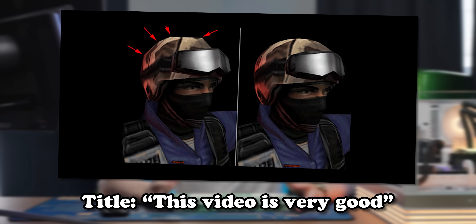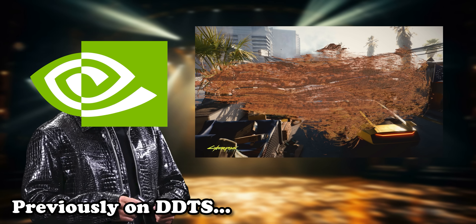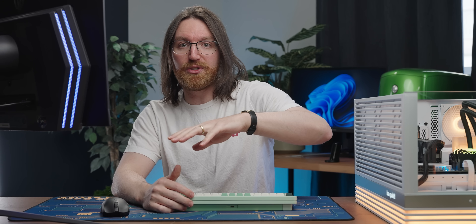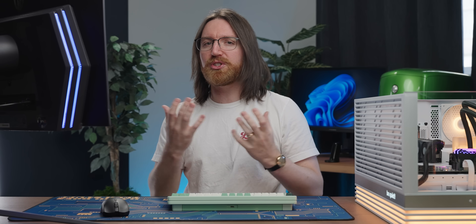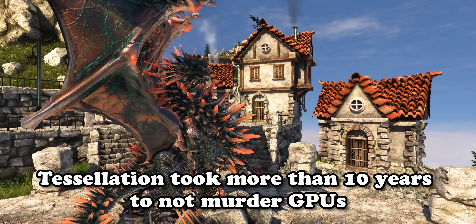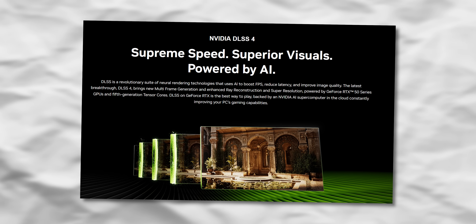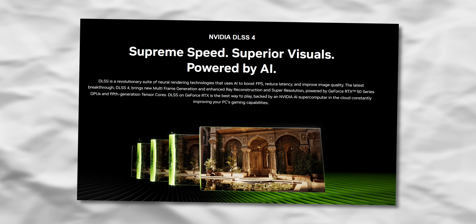In my last video I was pretty rude about AI upscaling, saying the only downside is some slight smearing — but I'm sure you can't tell which. Now that I've had some time to think about it, that feels a little uncalled for. Some graphics technologies take a really long time to mature to a point where they're usable day-to-day, and I haven't actually tried DLSS4 yet. According to Nvidia it's a lot better, so in today's video we're going to try it.